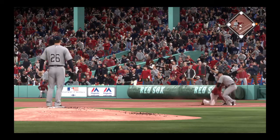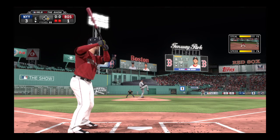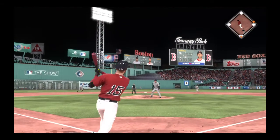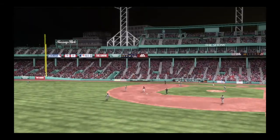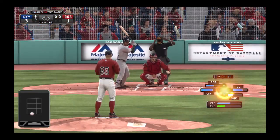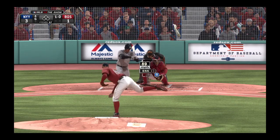Perhaps wisely, another look to first, and the runner back. Hard hit towards center — Ellsbury is there and he'll make the catch. Carlos Beltran will stand in again. He's flown out in each of his first two plate appearances thus far.